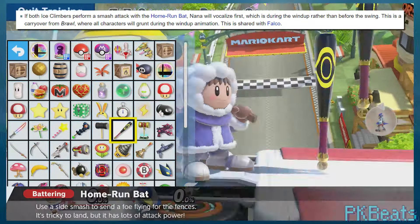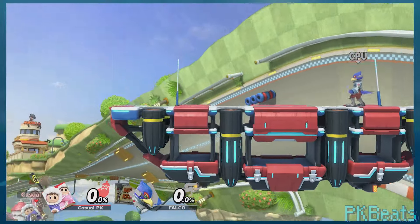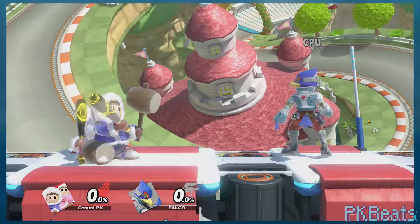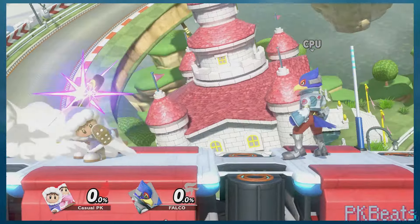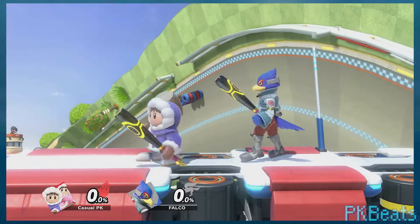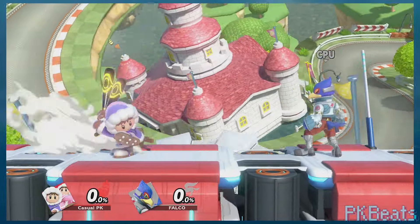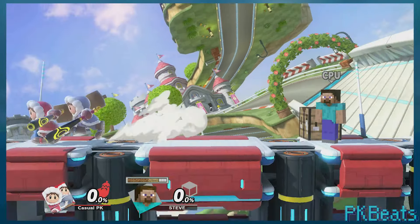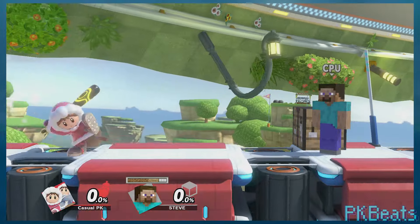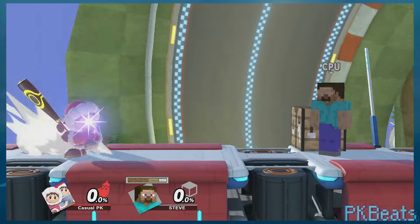Next, when both Ice Climbers swing the home run bat, you'll be able to hear Nana vocalize before Popo. We can prove it's Nana's voice clip that's out of place by isolating just Popo's line — it's in time with the actual swing of the bat rather than the startup. So Nana's mistiming is likely a carryover from past games, where characters would normally vocalize on the startup, not the swing, even though everyone else was changed to vocalize at the swing. The only other exception is Falco, who also vocalizes during the startup. And notably, this is specific to Nana — even when the roles are swapped and Nana acts as the leader, her voice line is still improperly timed, suggesting she's considered a unique entity from Popo.